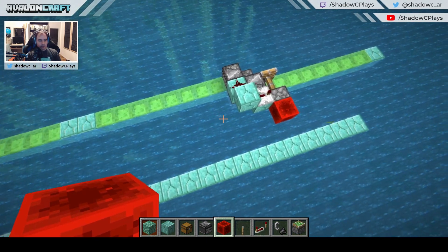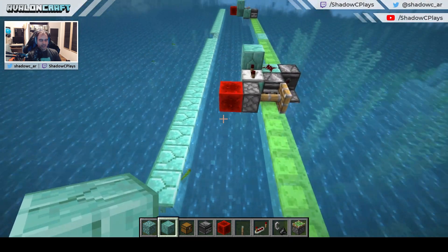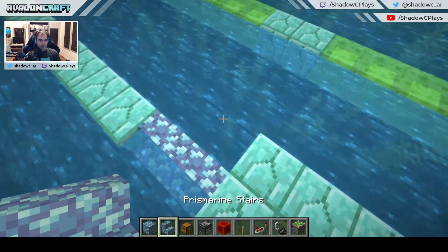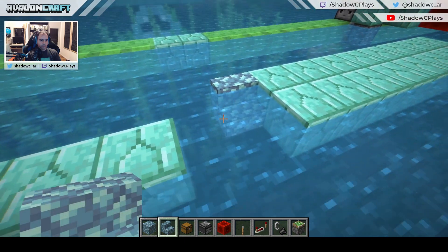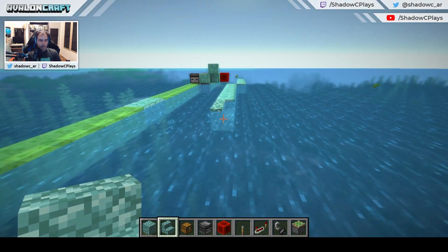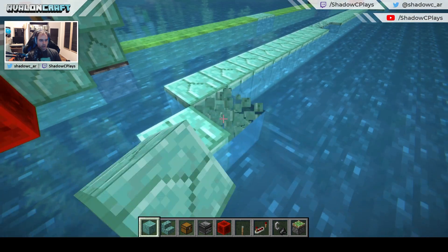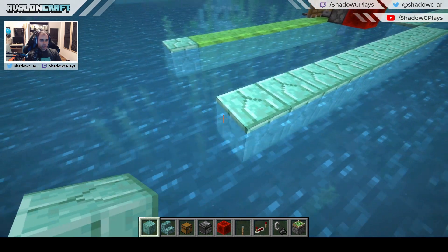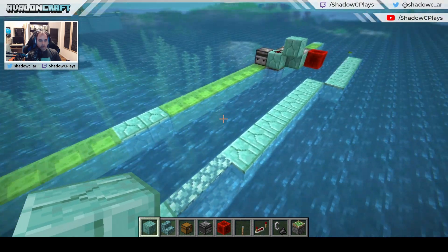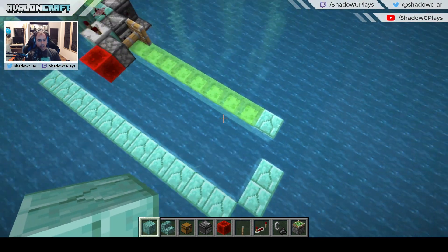Looking at this you can already tell something is wrong — we have three blocks on this side that need to go in, so we correct the structure here. In my opinion this makes things so much easier — you just go along the shape of the flying machines with your block structure and things work out. Go up to the edge, one extra to the side, and two — so it should be about three blocks everywhere, going inwards and then outwards again to complete the shape. And there we have the shapes on both sides.